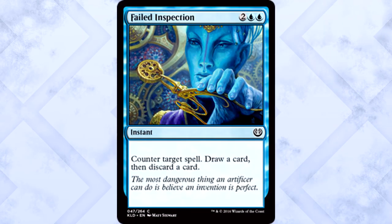Failed Inspection is two of anything and two blue for an instant. Counter target spell, draw a card, then discard a card. No. Just... no.